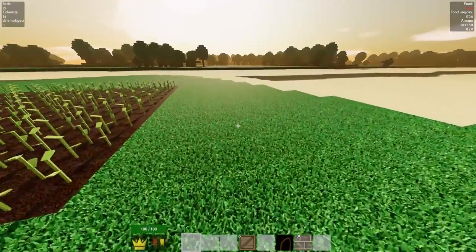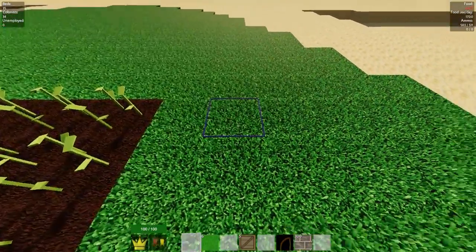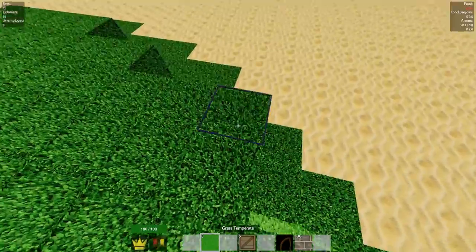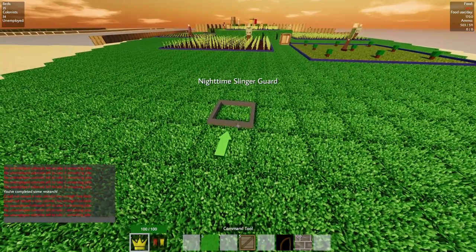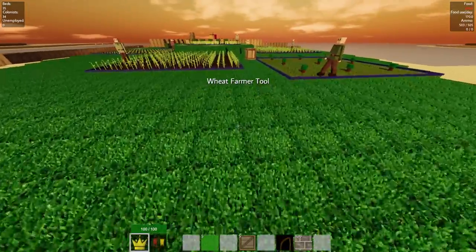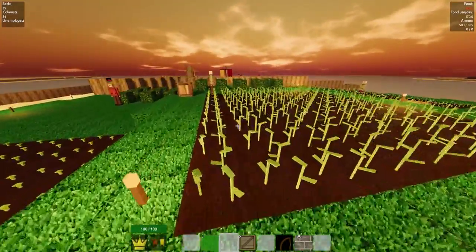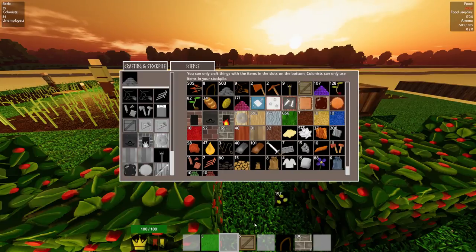I should go do that right now. We don't have that much grass — one, two, three, four, five, six, seven, eight, nine — not enough to cover the whole area, but about ten by ten should be enough. Do days feel shorter? I feel like days are a lot shorter, I have no idea why. There we go — that's gonna be another wheat farm. We have the seeds; we'll hire someone in the morning to do it.